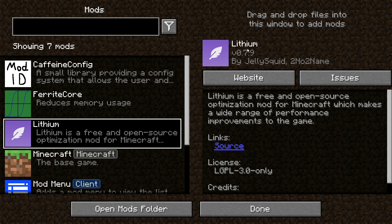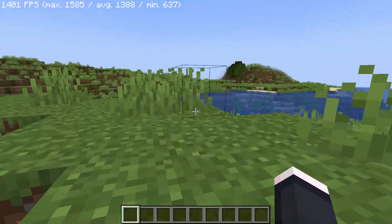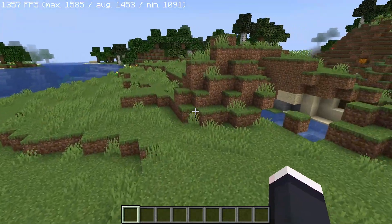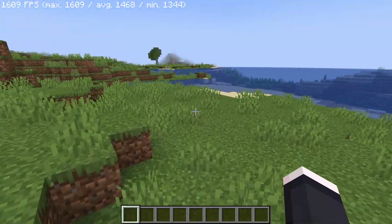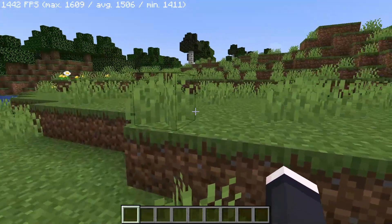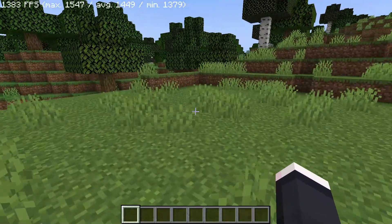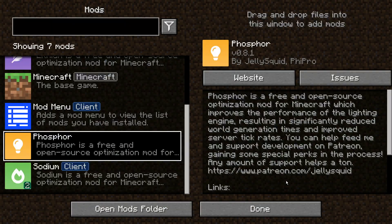The next CaffeineMC mod to check out is called Lithium. Lithium is a free and open-source optimization mod for Minecraft which makes a wide range of performance improvements to the game. If you're getting Sodium, definitely get Lithium as well — it's both client-side and server-side, so if you run a server you can upload it there for better performance on both online servers and single-player games on version 1.18.2. It's made by the same people who made Sodium.